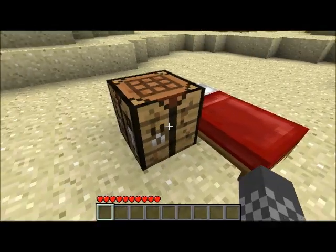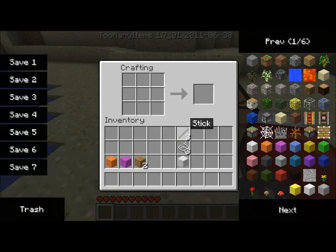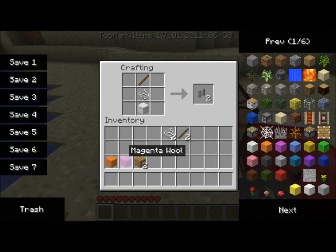It doesn't add a whole bunch of stuff, but it adds curtains. I'll show you how to craft a curtain now. So you need a stick, string, and then wool. You can have different color curtains — just replace the wool and you get different colors. We're going to use just a white one, and it gives you two.